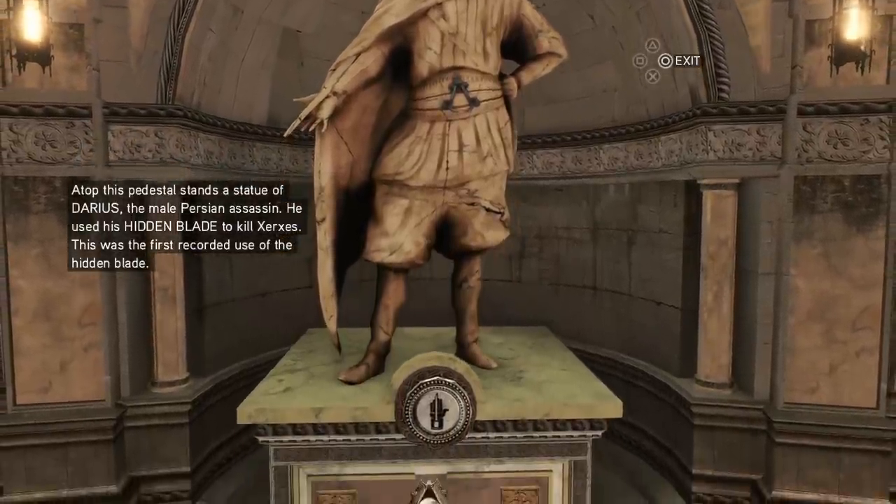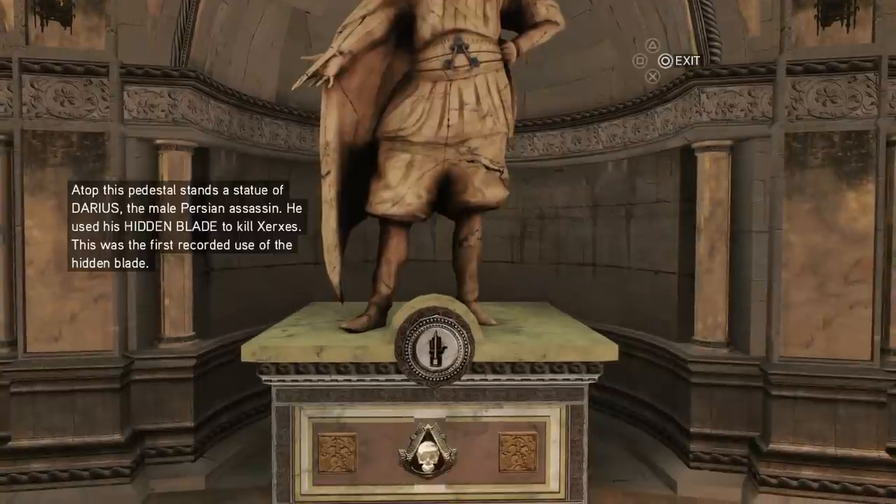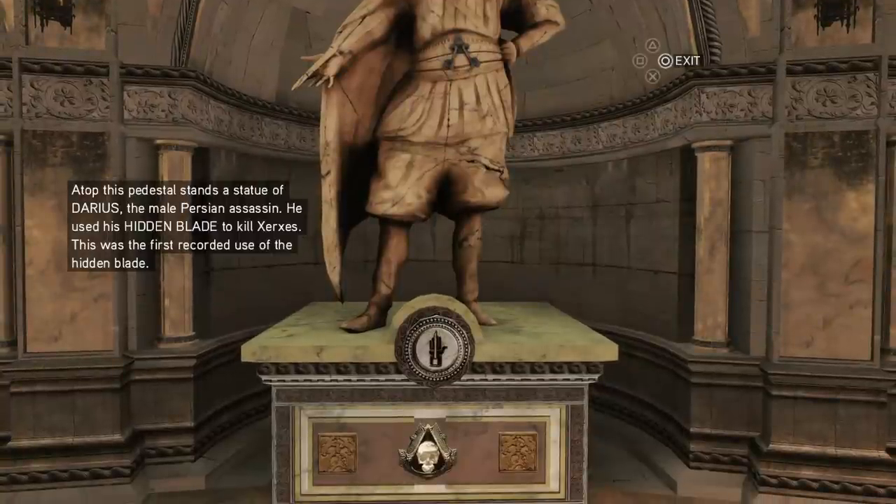You can see Darius's statue actually has the blade on the underside, but in the game he's got it over the back of his hand, not under the palm. It says clearly: 'Atop this pedestal stands the statue of Darius, the male Persian assassin. He used the hidden blade to kill Xerxes. This is the first recorded use of the hidden blade.'